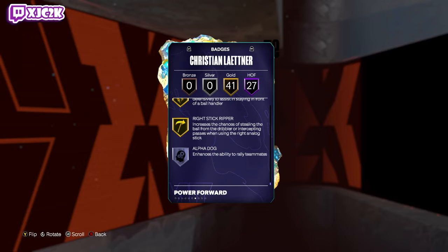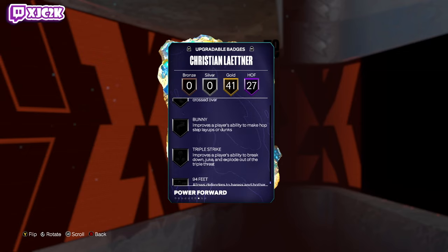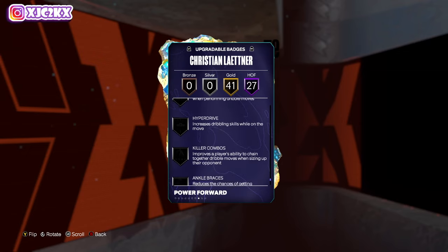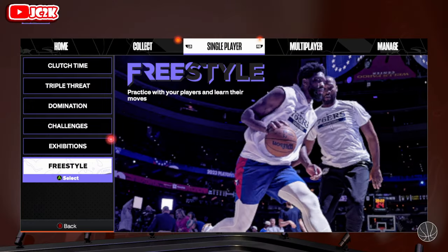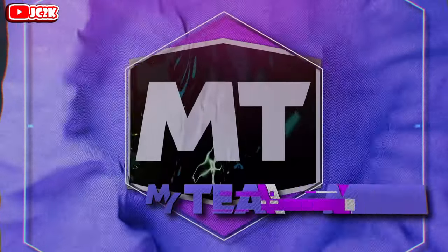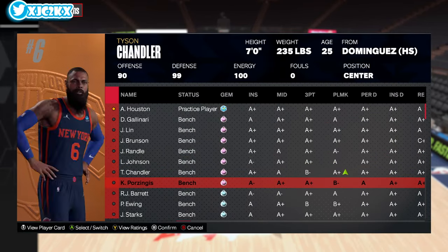There are a few missing badges — specifically Space Creator and Handles for Days — he doesn't get those at all. You can add Ankle Braces, Hyperdrive, Handles for Days, and Ankle Breakers if you'd like. But outside of the playmaking badges and a couple of perimeter badges like Ankle Braces and Unpluckable, he's a really good-looking card all the way around.